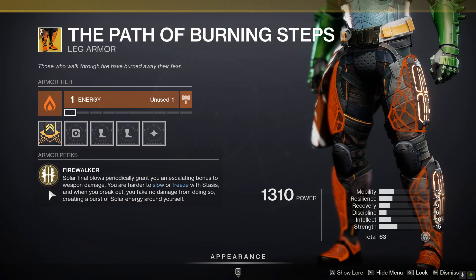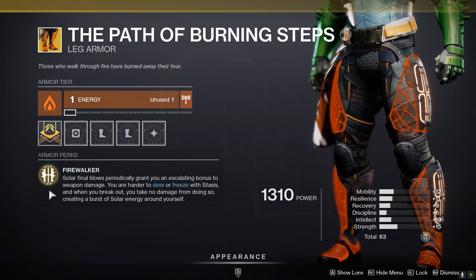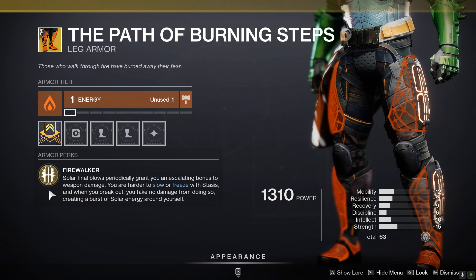I managed to snag the new Titan Exotic Leg piece, the Path of the Burning Steps. It has an armor perk called Firewalker. Solar final blows periodically grant you an escalating bonus to weapon damage. You are harder to slow or freeze with Stasis, and when you break out, you take no damage from doing so, creating a burst of solar energy around yourself.